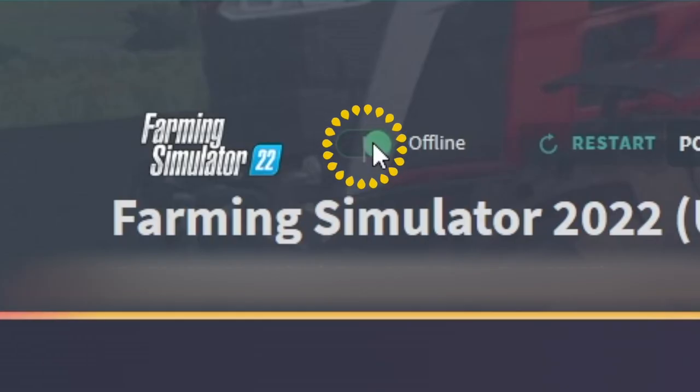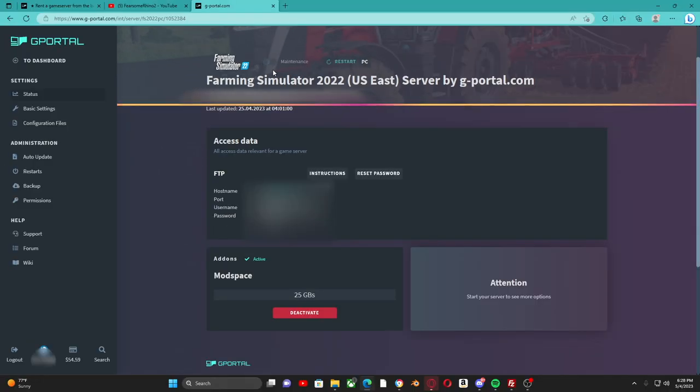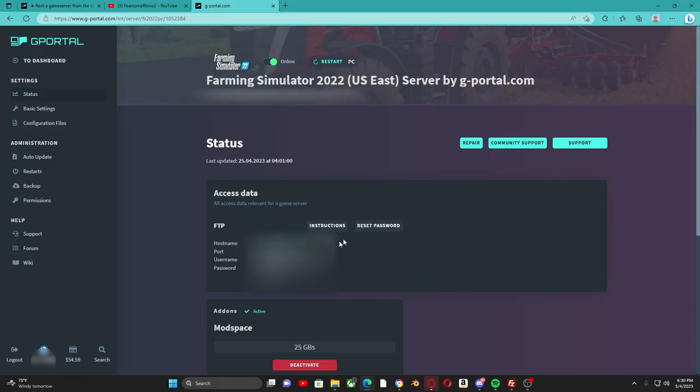The first thing we're going to do is turn it on. While it's turning on, I want to say G-Portal has been phenomenal to work with — they have the best customer support out there. If you have any problems at all, they will help you fix it. I had a problem yesterday and they went and fixed it for me. Once you've started your server, it may take a minute.